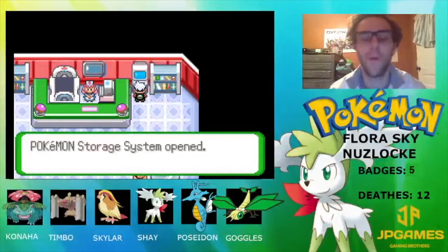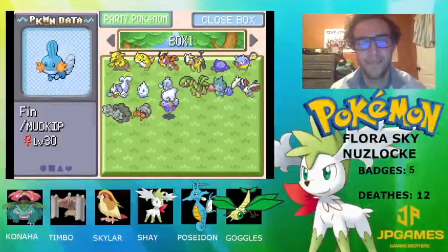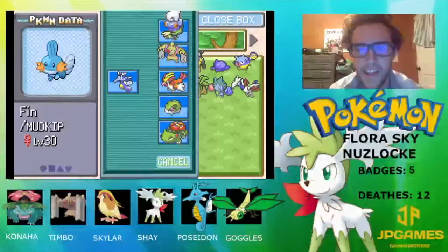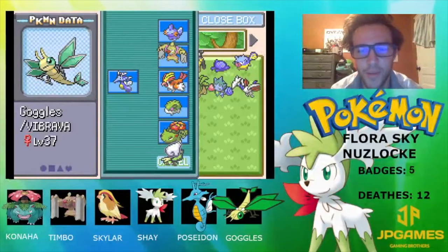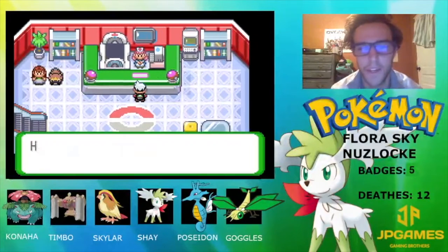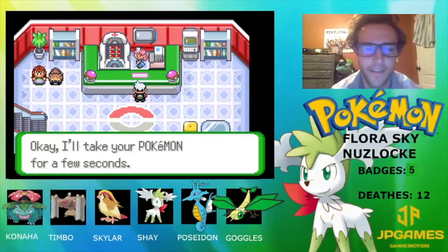Mudkip is my favorite Pokemon but the whole line is my absolute favorite. I want to move you onto the squad. The only one I'm considering taking off is Goggles, because Goggles is super weak right now. Mudkip adds a Ground type — the only thing I won't have is Dragon type, but I have Kingdra. I think I'm gonna do it — I just cannot not use Mudkip. I really can't, it's just a fact.